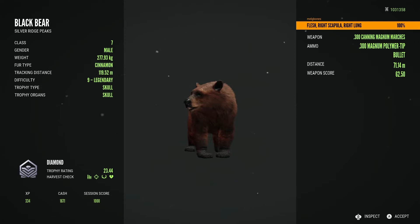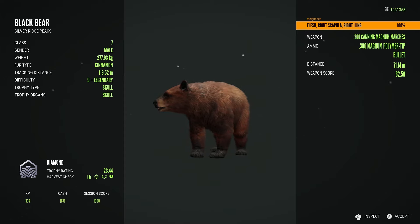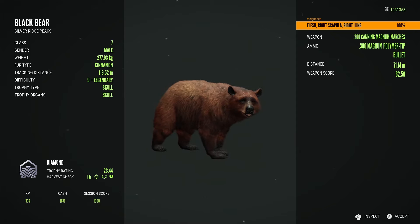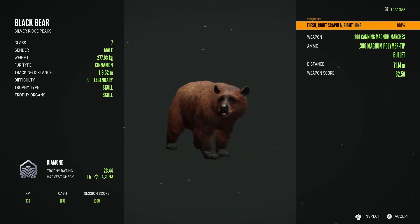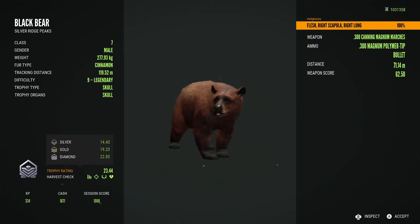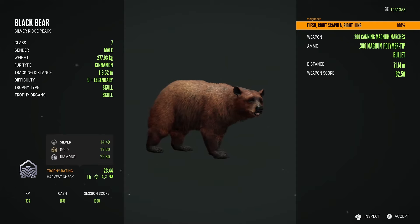When he went down - even though he didn't go down immediately - he went down so quickly, and I was wondering what could I have possibly done wrong. Taking a little bit of a longer shot - not even a long shot, 71 meters - just a little bit longer than the previous two super rares, which I got in really close for.